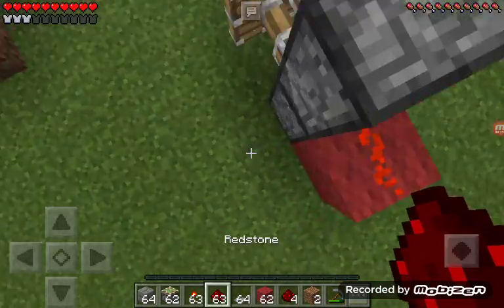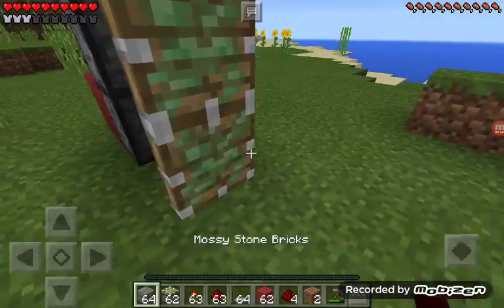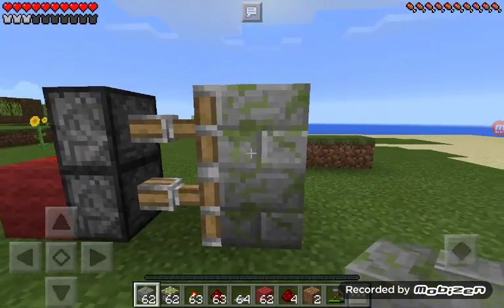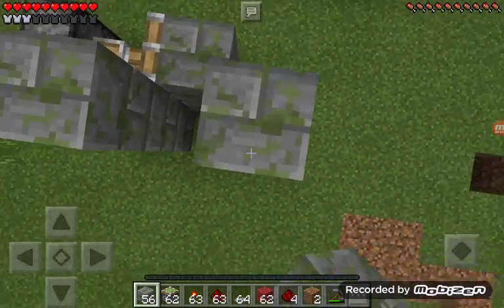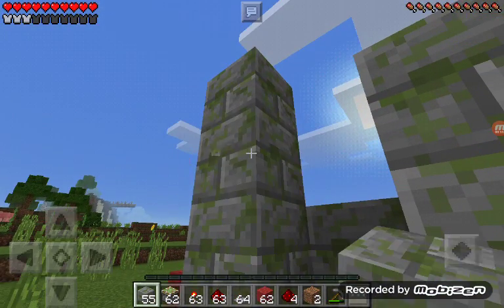So then what you do next is you put your block on the sticky piston, and then you just make the doorway. Good thing I brought my pickaxe! And then you cover it up like this.